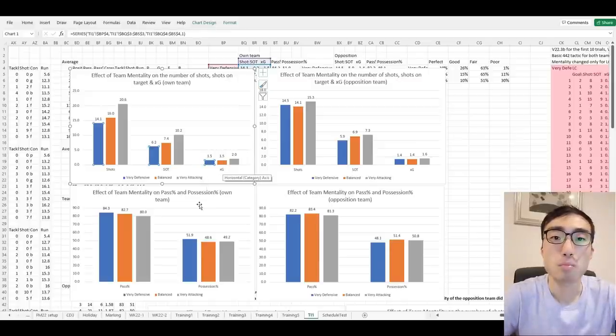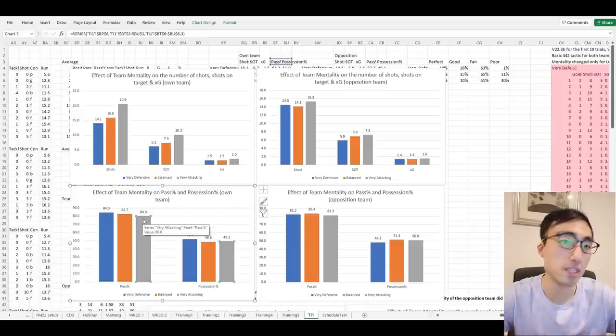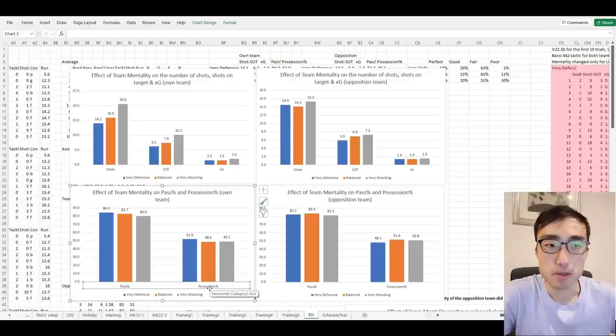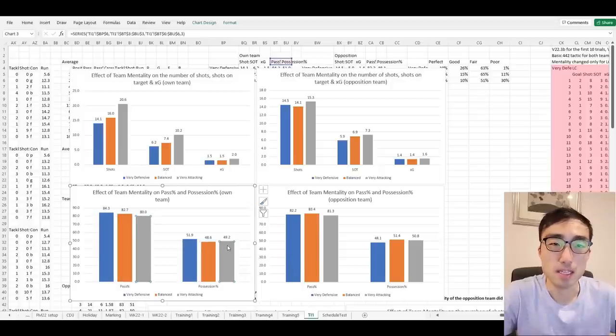Looking at pass accuracy and ball possession: there is a slight negative trend with pass accuracy. On very defensive mentality, pass accuracy was 84.3% on average, and on very attacking mentality it fell to 80%. This makes sense because on very attacking mentality, players tend to go for riskier, more forward passes. For ball possession, I don't see a meaningful trend — very defensive recorded 51.9% and very attacking 49.2%, a slight drop but not statistically significant.